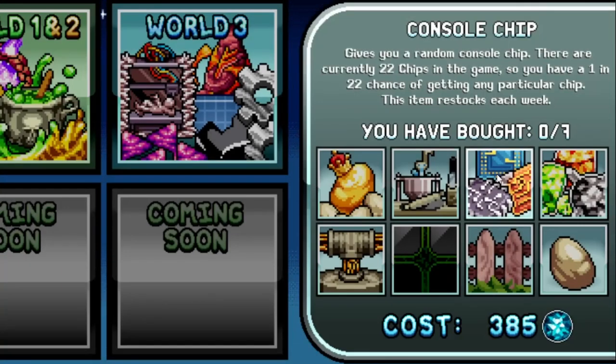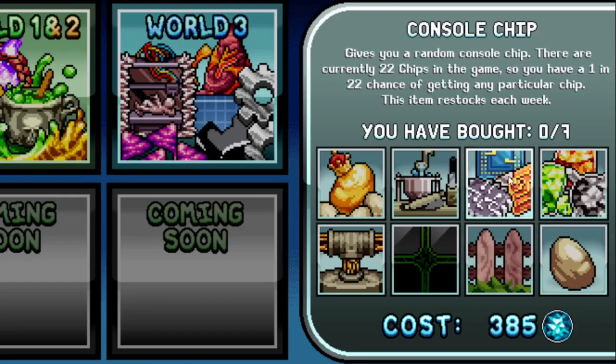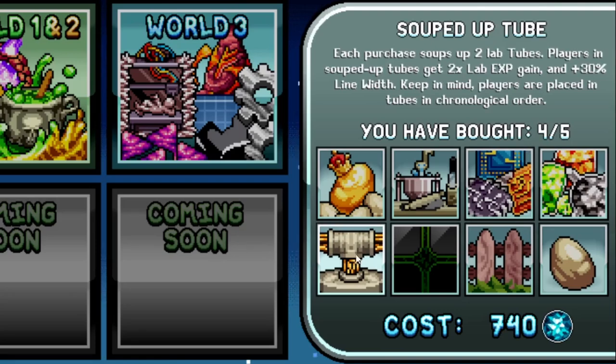The console ship is pure gambling — it gives a random ship and there are 22 ships in the game, so you have a 1 in 22 chance of getting the one you want, and you can get duplicates. The jewels are actually worth buying — you cannot get duplicate jewels and I bought pretty much all of them. You can get all jewels and ships for free by waiting: 1 jewel each week and 2 ships. The Souped Up Tube gives 2 lab tubes each purchase with 2x lab exp gain and 30% line width — I only bought 4 of 5 since I'll never have all players in the lab.